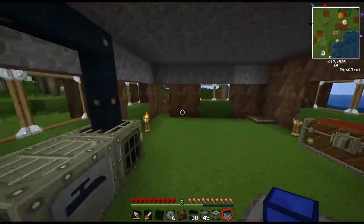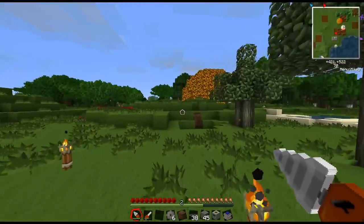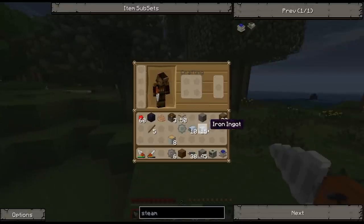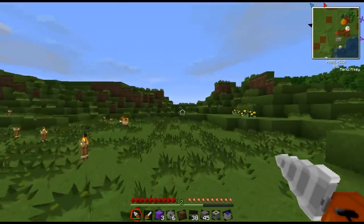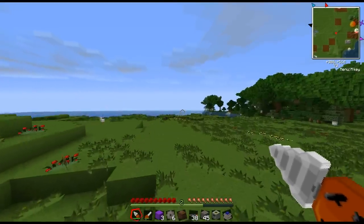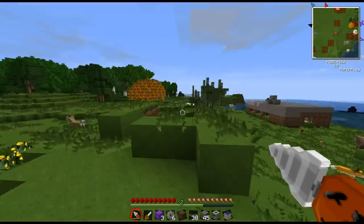With a quarry you want to go kind of far away from your house. I'm going to make one more thing — a chunk loading block — so that if we're far away from the house the quarry will still run. But the issue is if we want to get our stuff back we need to keep it somewhat close, since I don't want to grief my entire world.